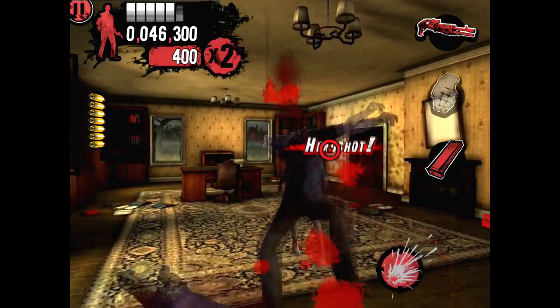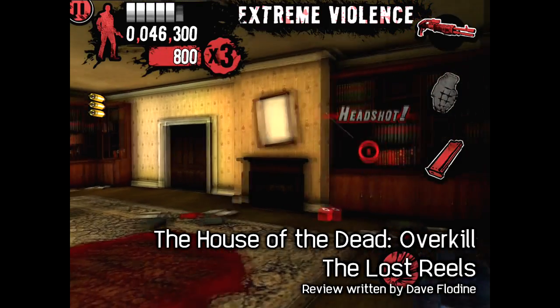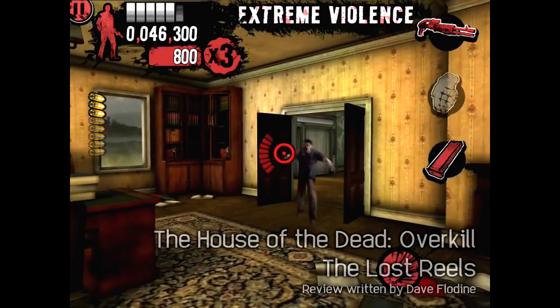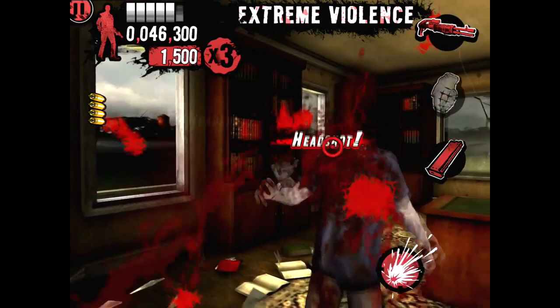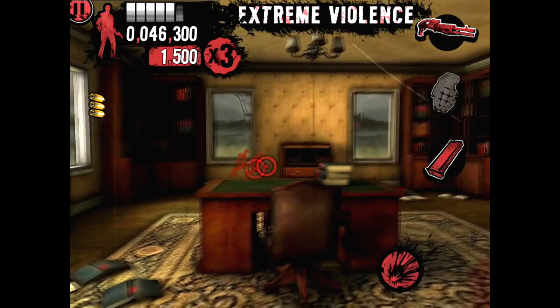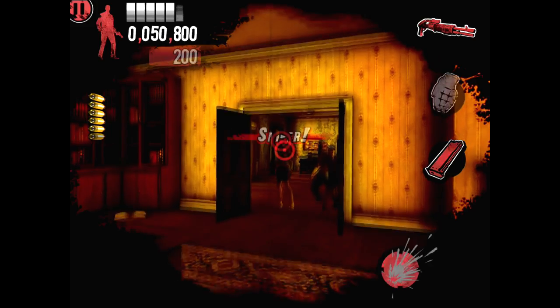The House of the Dead Overkill was released on the Wii back in 2009. The fifth entry in the infamous arcade rail shooter franchise, this console exclusive diverged from its source material, creating a grindhouse aesthetic which enveloped ridiculous over-the-top characters, ludicrous plot twists and more swearing than a bout of Grand Theft Auto.